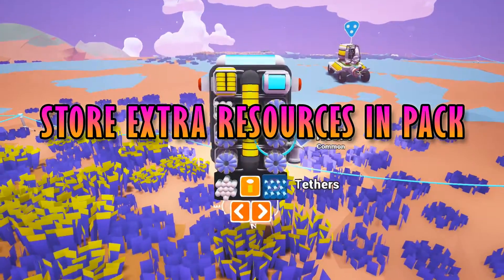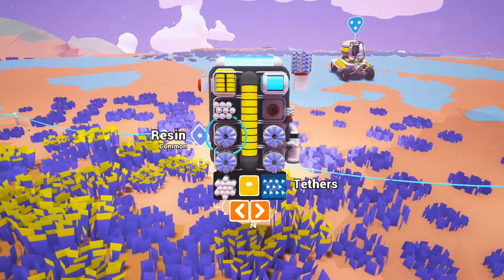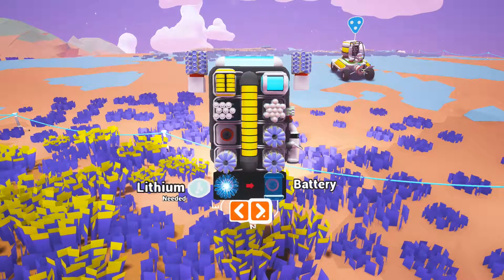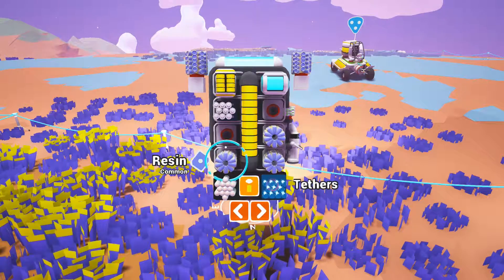Store extra resources in your pack. If you run out of room for resources in your pack and feel the need to haul a little bit more back, there are two extra slots that can be used at the top on the sides of the pack. They can only be accessed when zoomed into the pack and are designed for solar panels and the like.